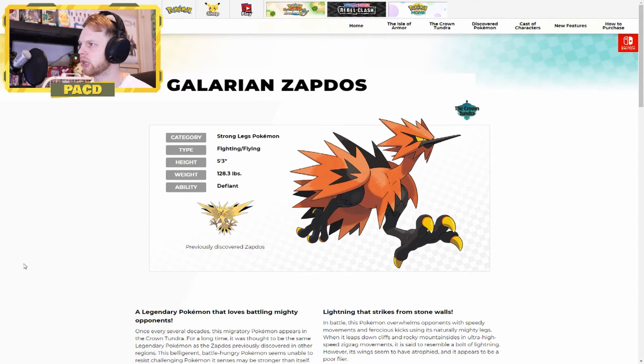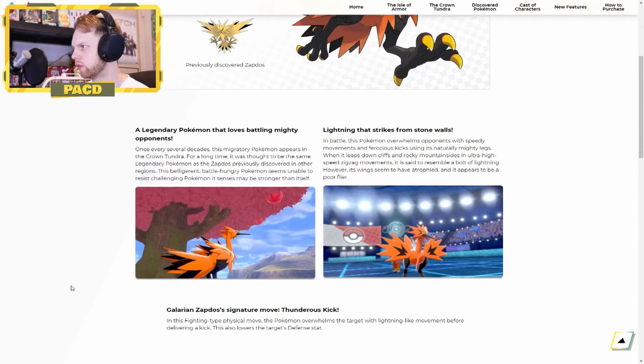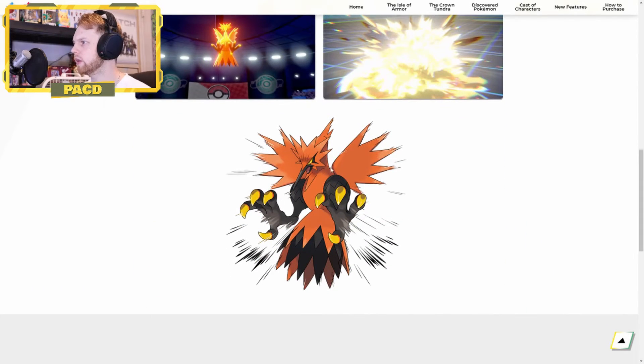This time we get the Fighting Flying Galarian Zapdos — the Strong Leg Pokemon. It decided it wants to become a Dodo Bird. It learns Thunderous Kick. In this Fighting type move, the Pokemon overwhelms the target with Lightning Movement before delivering a kick, and it also lowers the target's Defense stat. I think it would be cooler if it could paralyze the target. Similar to Articuno no longer being Ice type but having an Ice move, Zapdos is no longer Electric but has an Electric move in its genetics. Cool. It looks like he just jumped super high and now he's coming to claw your face off.